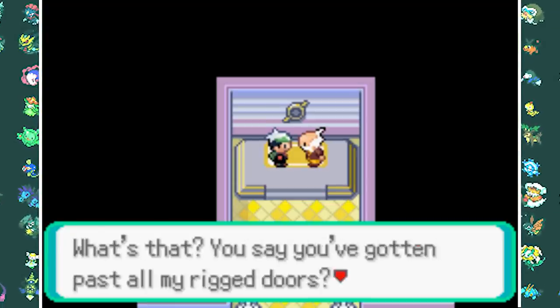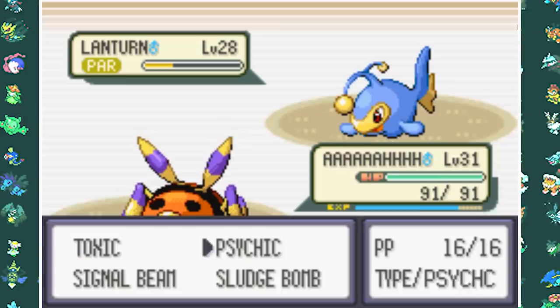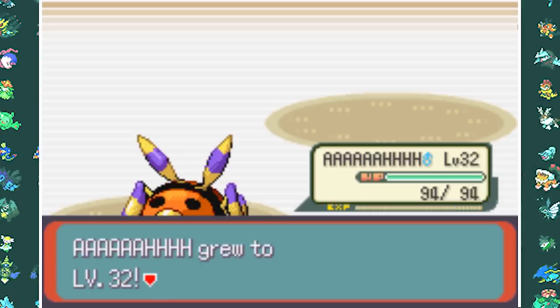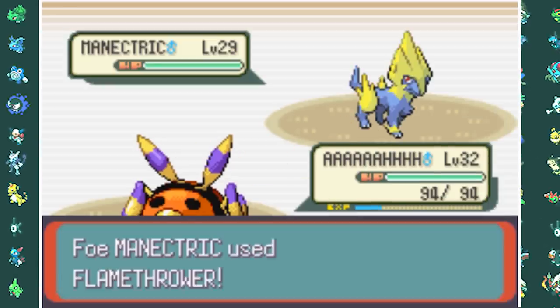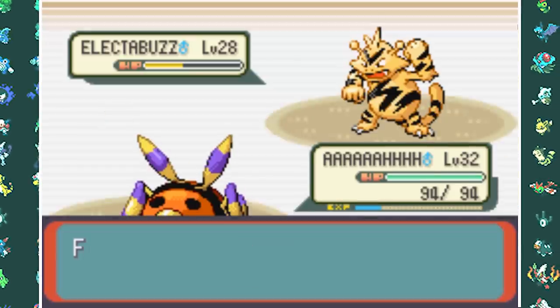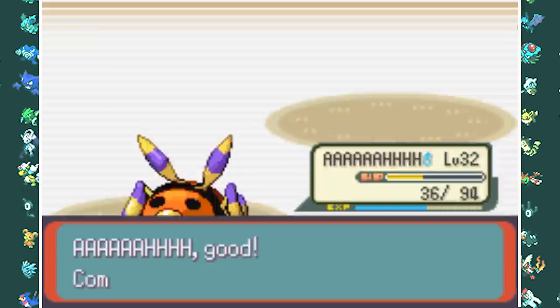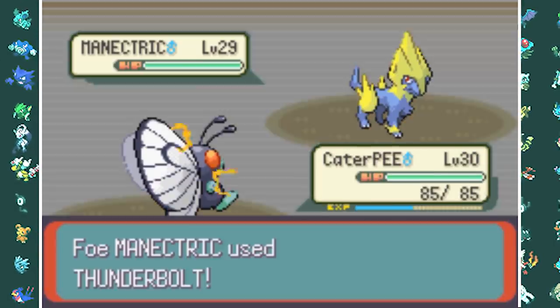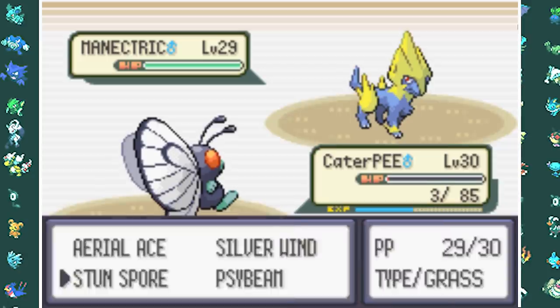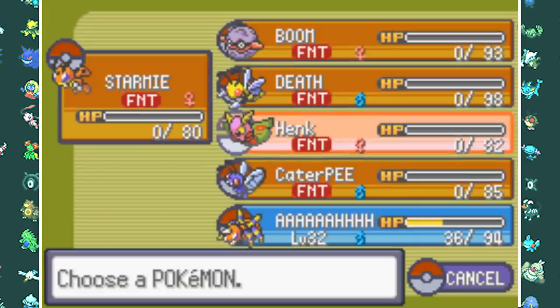After the Wally battle I figured Pineco was slacking, so I leveled him up to level 31 to evolve into Forretress. Then the first real challenge of this run came: Watson. Even though he has an Electric-type gym, a lot of his Pokemon have Fire-type moves. His Manectric has Flamethrower which almost one-shots my entire team, his Ampharos has Fire Punch, his Electabuzz has Fire Punch. I already felt a little overleveled so I wasn't going to grind anymore and just kept trying.